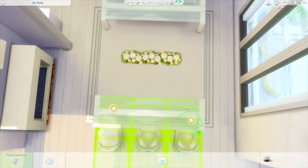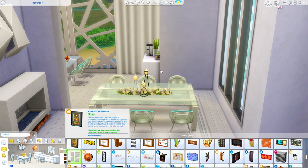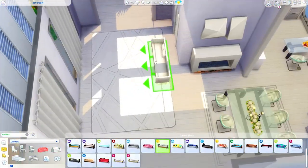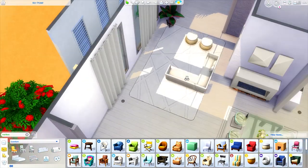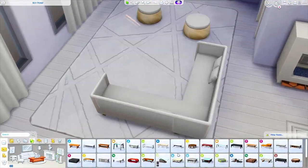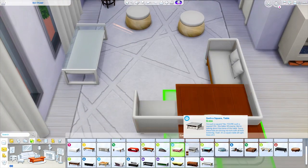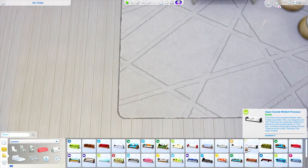I actually struggled for so long figuring out what to hang on the wall behind this table — you probably saw me putting up a cutting board. I grabbed a whole bunch of things and ended up going with wall sculptures in the end, which I think look pretty nice. I always forget to look in the wall sculptures category instead of paintings, but there's some really good stuff in there. This is going to be the living area. I move the couches around so many times and I'm pretty sure I keep them, though I don't think they end up staying in the L-formation. I did use that coffee table — I think it came with My First Pet Stuff.